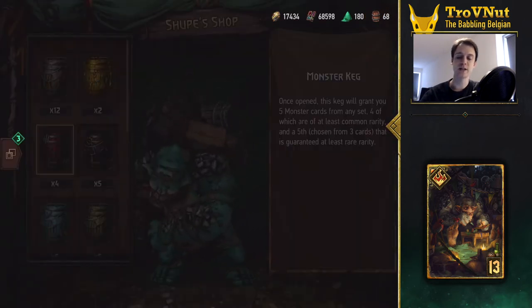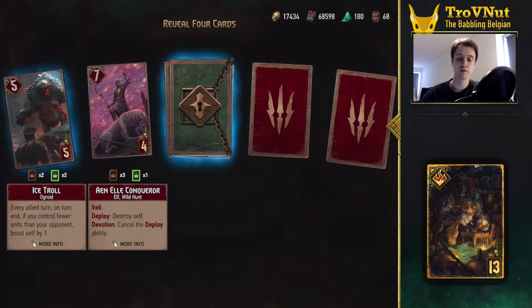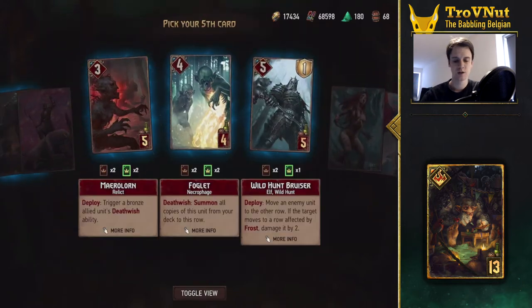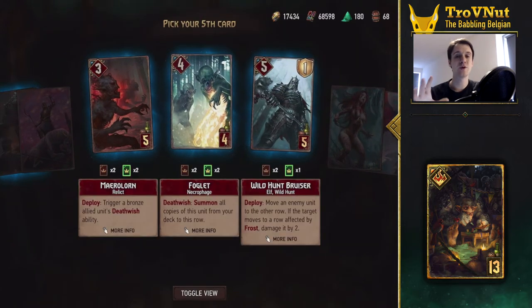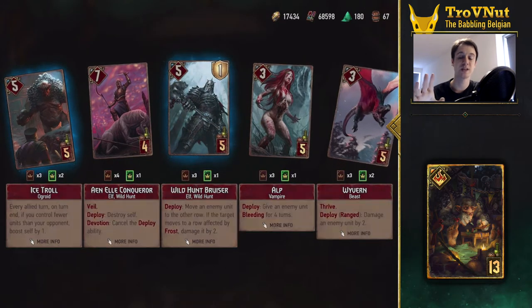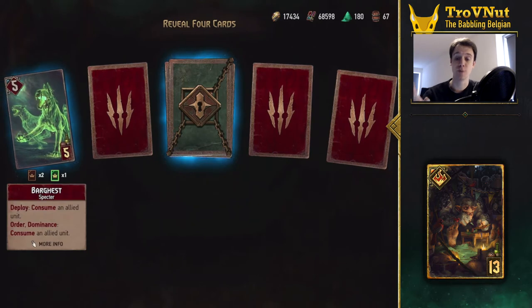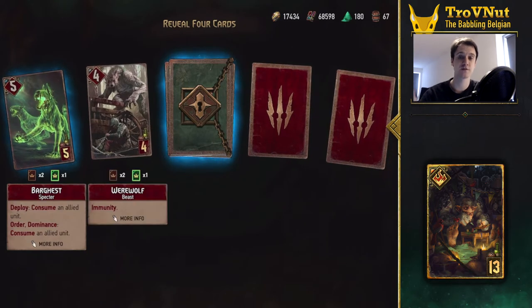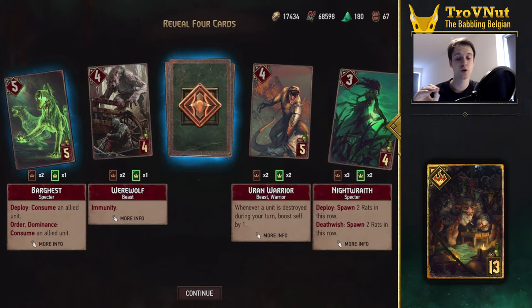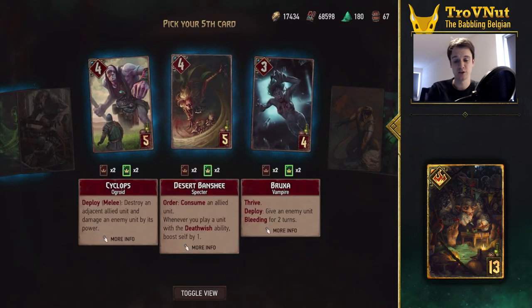There are so many different types of kegs in this game right now that it can be a bit overwhelming to decide which one is best for you. So in this video we'll attempt to answer this question: if I'm looking for a specific card but can't craft it with scraps, which kegs do I need to buy to have the most chance of getting that specific card? Let's first go over all the different types of kegs to understand how we make that decision properly.